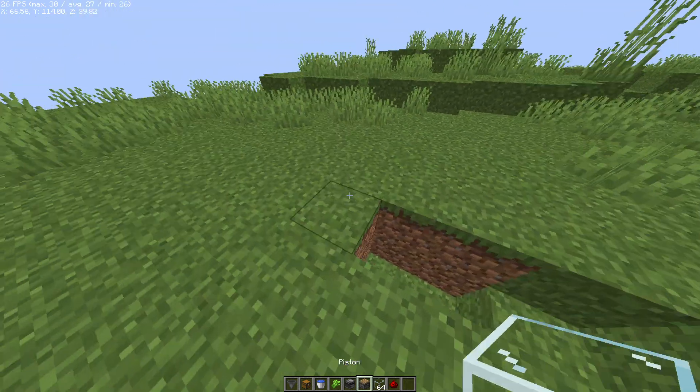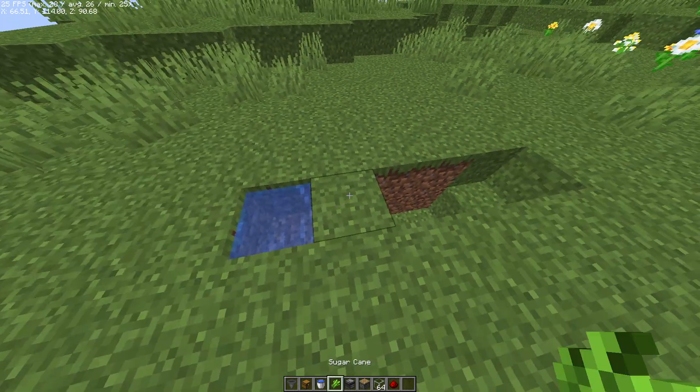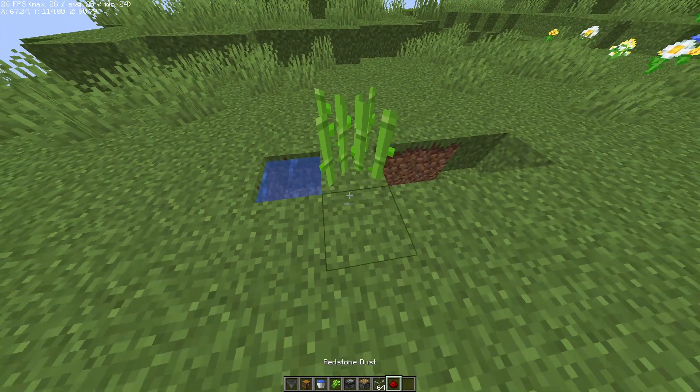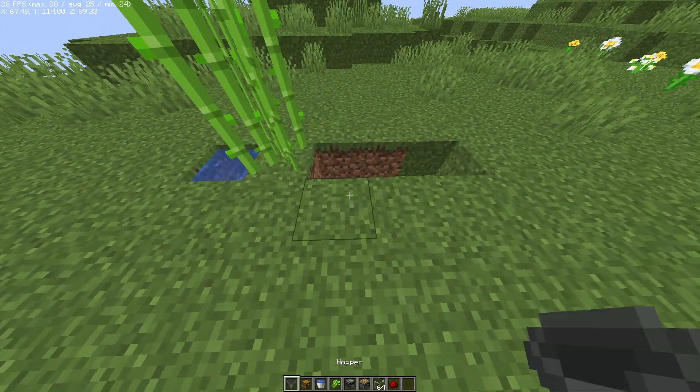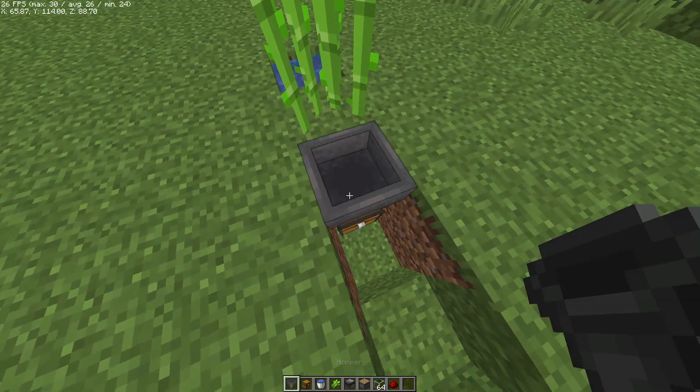The first thing we're going to want is just a little hole, and we can place water, sugar cane, and then we're going to have a chest. I have my random tick speed turned up high. We're going to have a chest with a hopper on top.